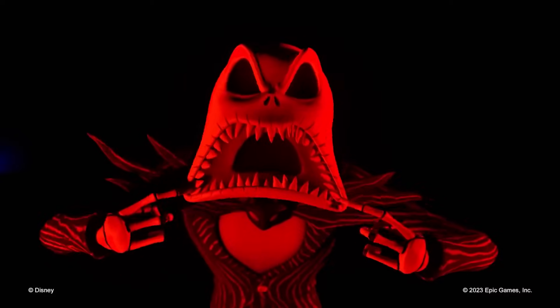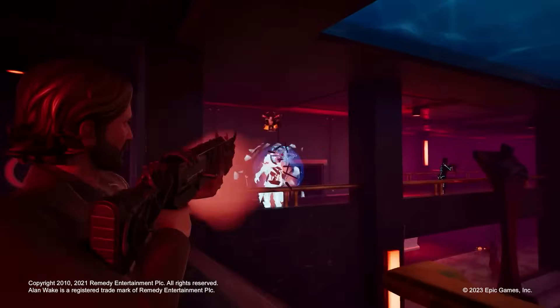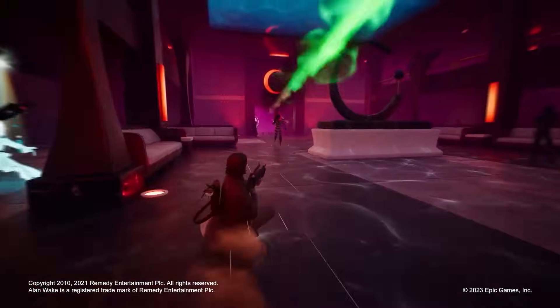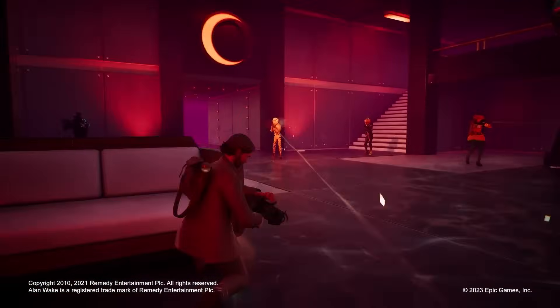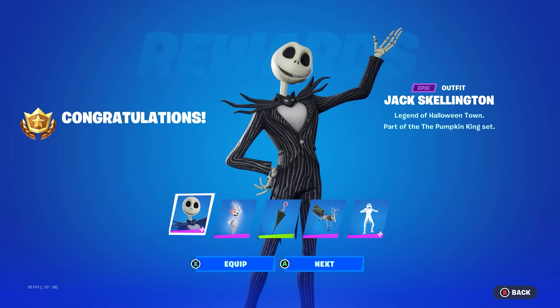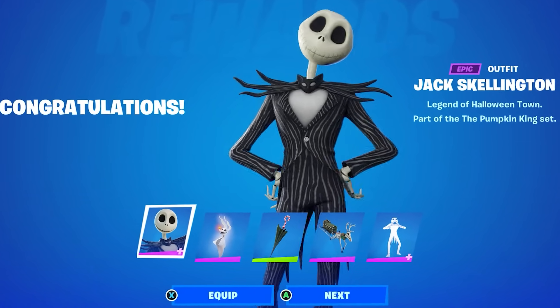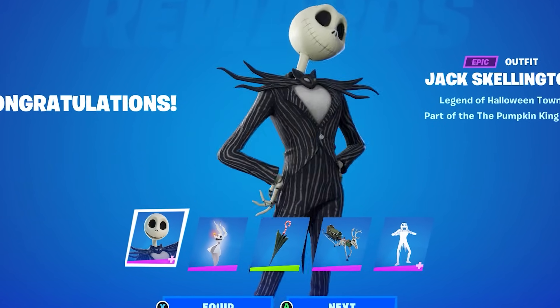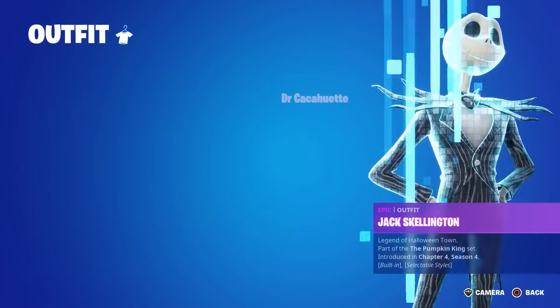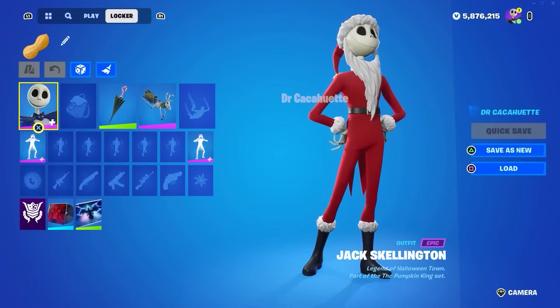For Jack Skeleton, he's going to be releasing sometime in the later month of October, most likely after Alan Wake on the 26th, and Michael Myers should release before that as well. Here's what Jack Skeleton will look like along with the Santa Jack variant, most likely releasing sometime after Michael Myers and closer to Halloween.